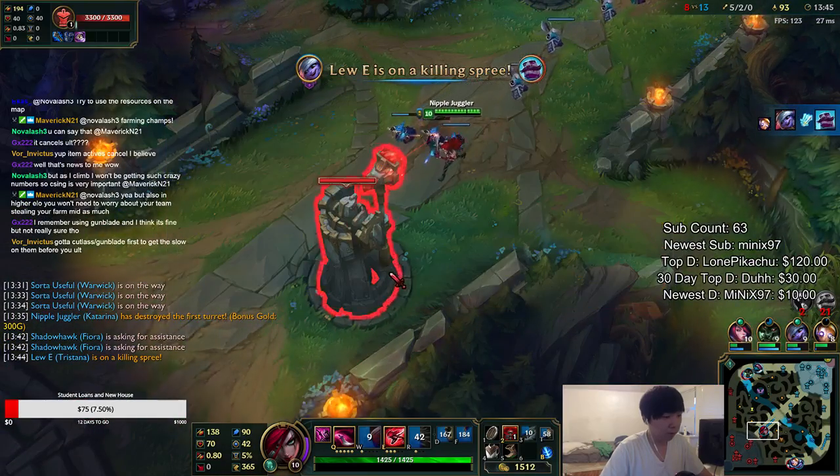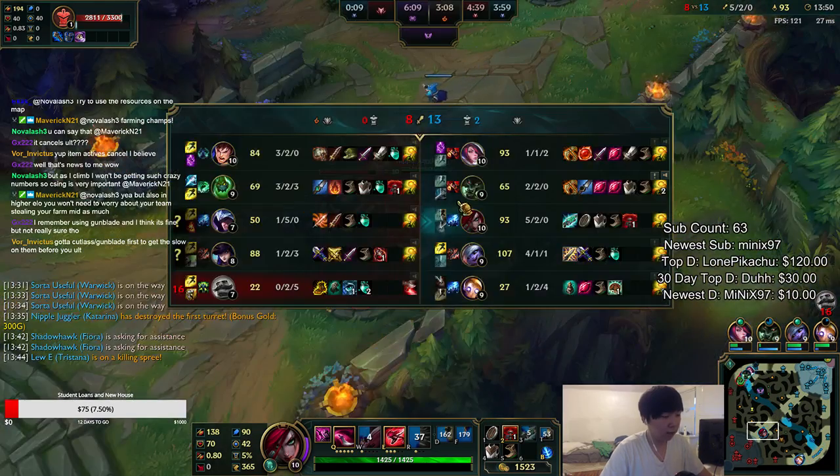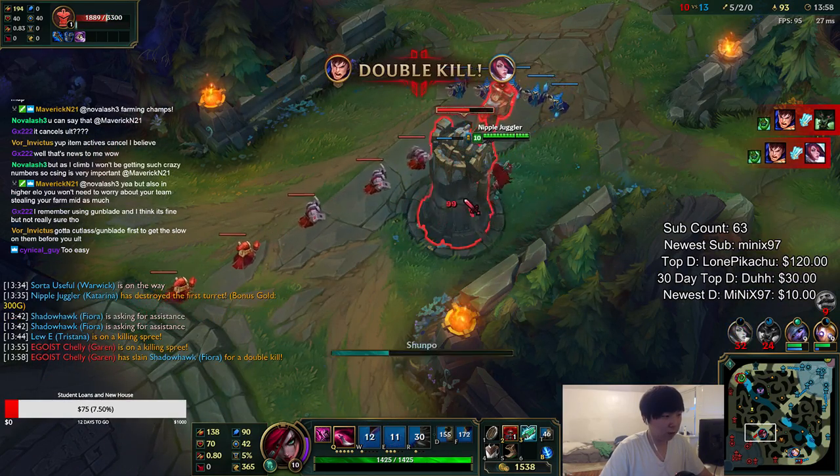Not getting first blood tower here. He killed Braum. Zac was top with Garen so no one's really pressuring this. I'd rather go mid here rather than try to get the two kills top.